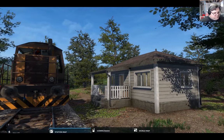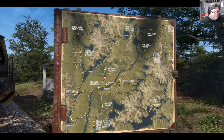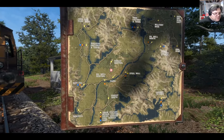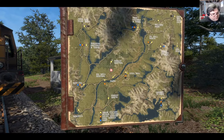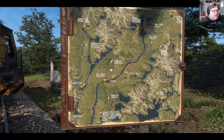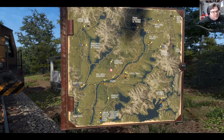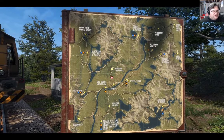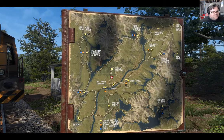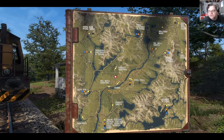Anyway, let's bring up the world map. So over here is the house — this is where we are. What I want to do is go and collect a job. I could just teleport the locomotive, but we're going to drive to Forest Central here. That's going to be our starting point, and there should be some jobs there that we can do. So I'm going to head there.